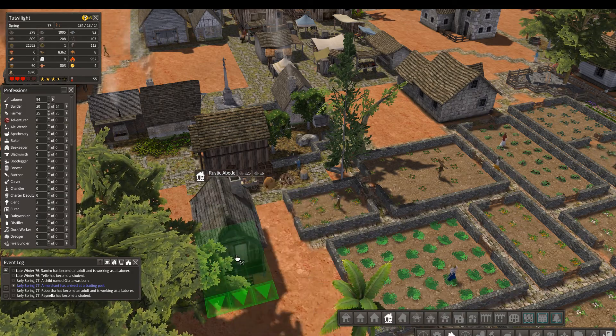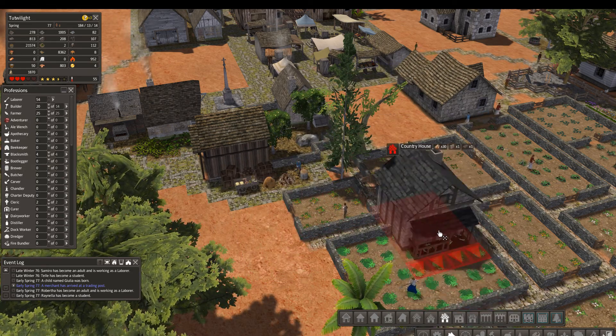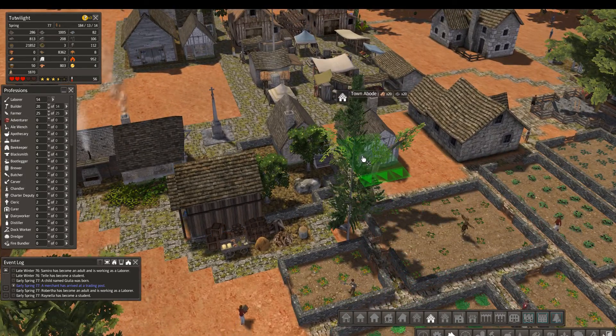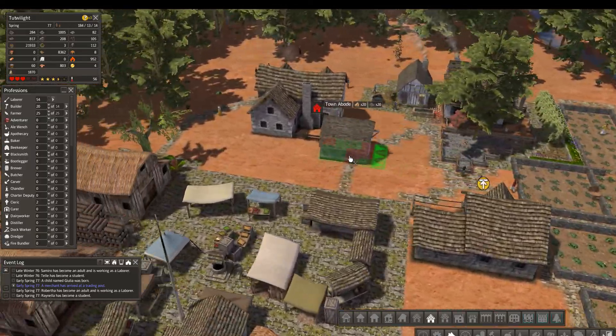They're really not that different. The rustic abode just... Country house is okay — we probably start doing some of those too. I think town abode looks the most village-y out of them all. Well, that's honest.